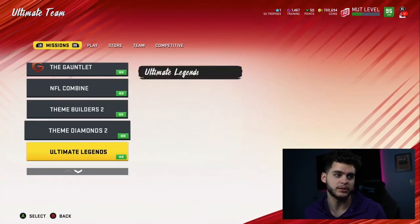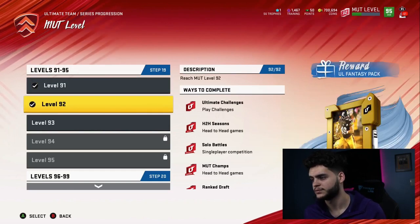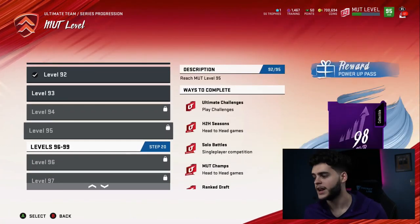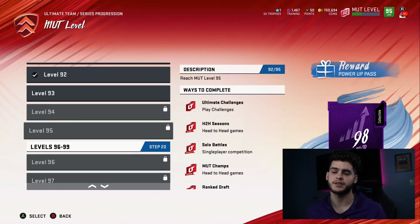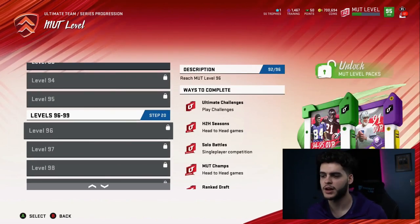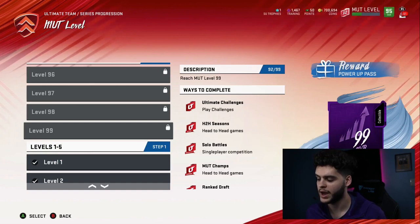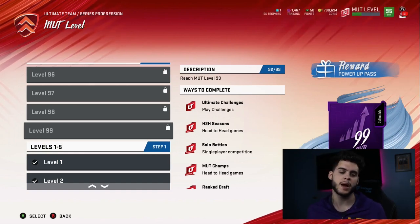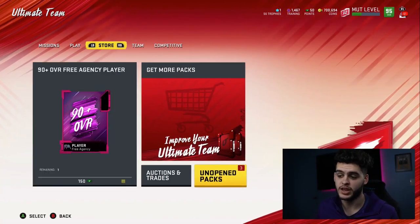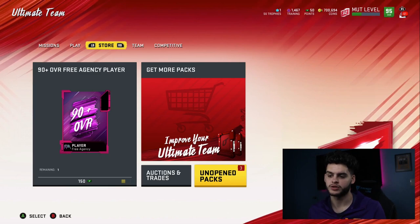Series progression is up. MUT level 99% complete. At level 91 we get 9-to-93 legend packs. Level 92 gives a fantasy ultimate pack which I can open on video. Level 94 gives a 50k coin quick sell. Level 95 gives a 98 overall power pass — a free 98 overall player. I'm thinking Lamar Jackson or Night Train Lane. Level 99 gives a 99 overall power pass, though right now you can only use it on Pat Mahomes. Save it until better legends drop — just don't use it on a golden ticket player.